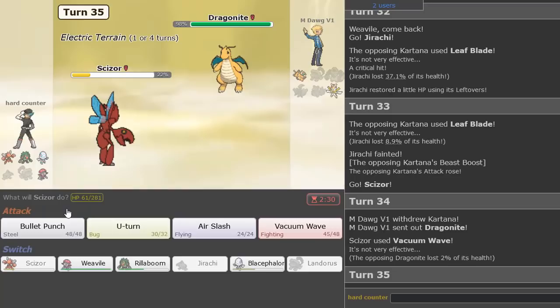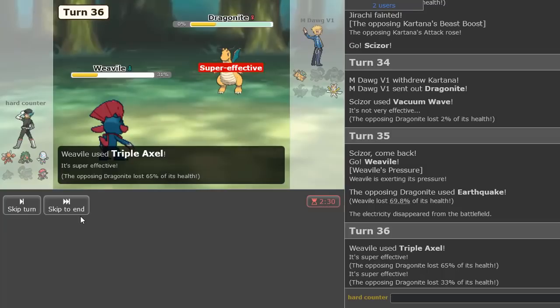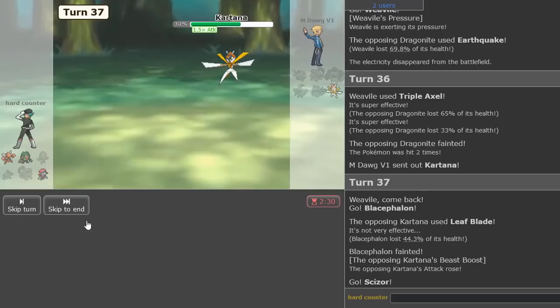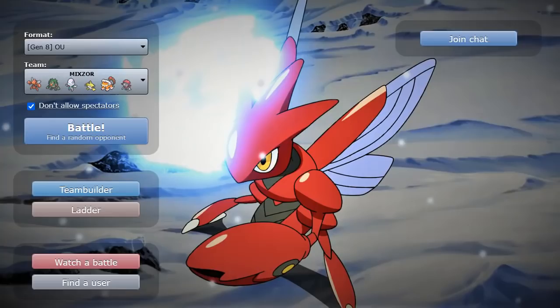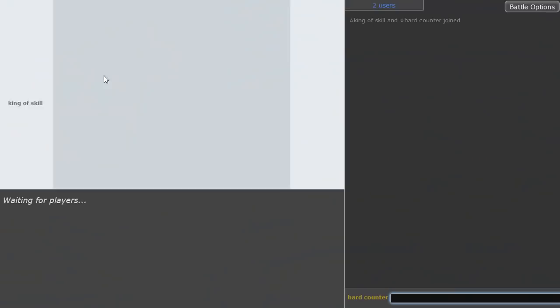Then I think hard Weavile with Triple Axle — he should not have ExtremeSpeed because he's DD Roost. Then this thing is back — all we do is sack Blacephalon, go Scizor, Vacuum Wave and gone! Let's go! See, he tried to run away from the Vacuum Wave. But you can't really run away from Vacuum Wave Scizor. If you're a Kartana, you can run but you can't hide — this is a Kartana assassin. This Pokemon will hunt down every Kartana. Two for two on Kartana knockouts.